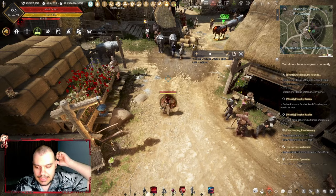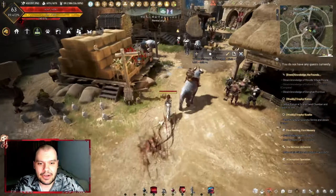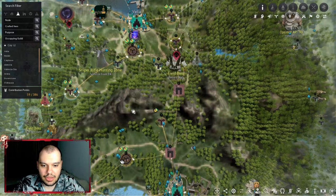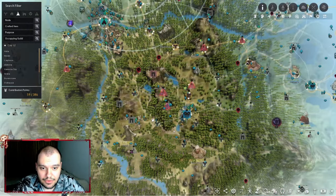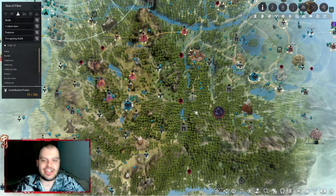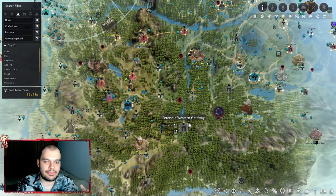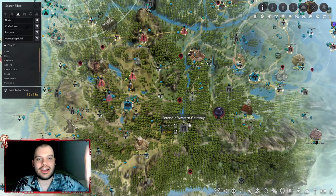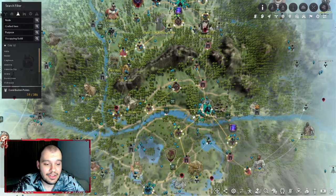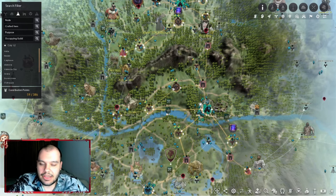There's another method that's not really well-known. During the night, at certain nodes like Tidal Pass or Serendia Western Gateway, monsters may appear and fight the soldiers at the gate. You can help by killing the monsters and you'll get a token plus some contribution EXP in exchange. This is very rare and I don't think many people do it, but it's worth mentioning.